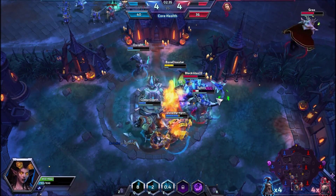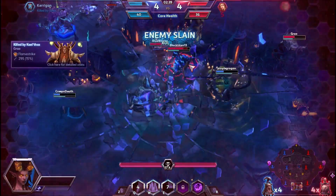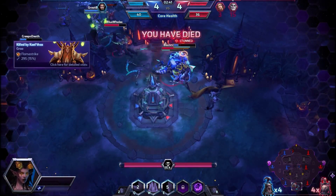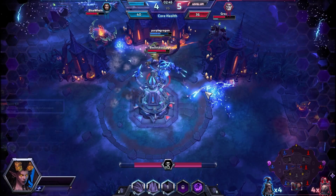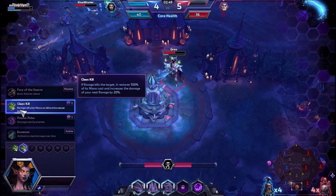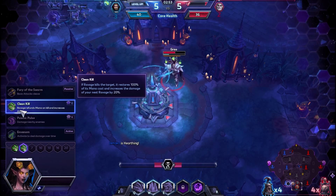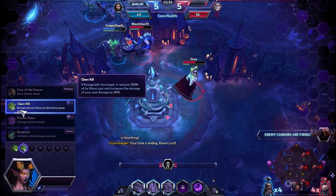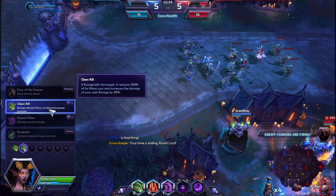We're going to get a clean kill here. We kind of died there — that was a body block situation. I thought my W was up, I thought I had a stun. But we get a clean kill. If Ravage kills the target, it restores 100% of its mana cost and increases the damage of your next Ravage by 20%. Whenever you kill something, it restores the mana, refreshes the cooldown, and the next Ravage is 20% stronger.